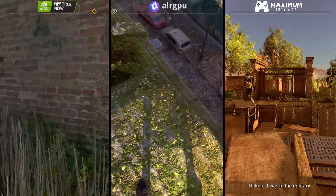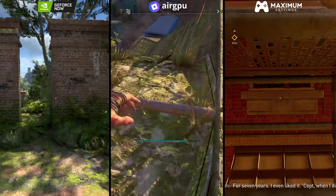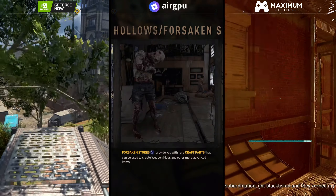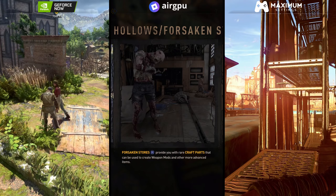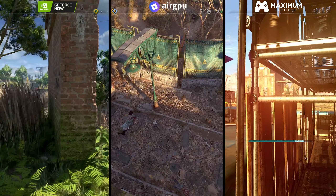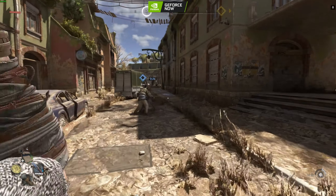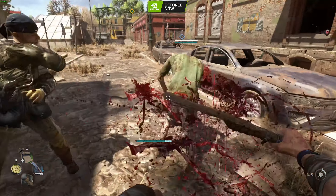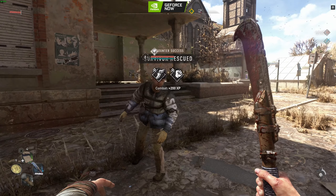Dying Light 2 on GeForce Now 3080, an AirGPU 3080, and a Maximum Settings 6800 XT. Can you tell which one is which as we dive into this three-way comparison? Hey cloud gamers, welcome to the Cloud Gaming Extreme Challenge. Today we're looking at Dying Light 2 across three platforms — take a moment to look at all three images and see if you can guess which one is which.